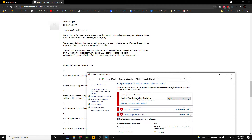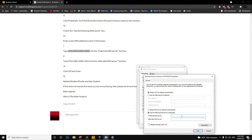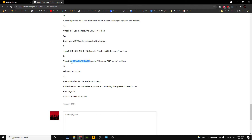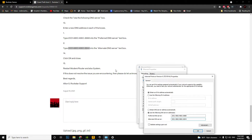The next step is changing the IPv4 and IPv6 addresses. Here is my IPv4 address, which I am saving. And this is my IPv6 address, which I am changing by taking note of the new values. I will be saving that now.